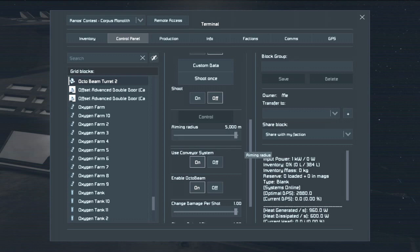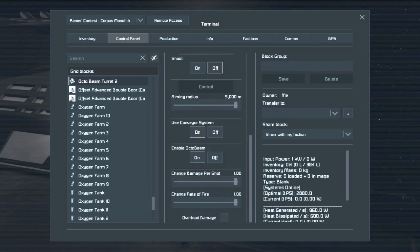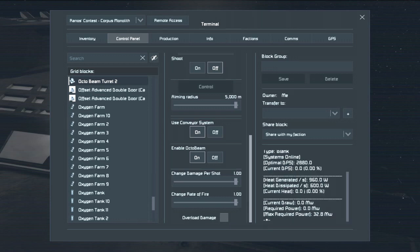The laser has a range of 5,000 meters, which can be quite handy especially for ground defense. It has an overload damage mode that lets it do a lot more damage. Its optimal DPS is currently 3,880, and overload puts it to 5,760 — which is exactly double. Plus it uses more power.